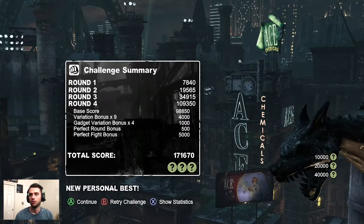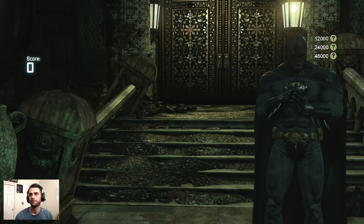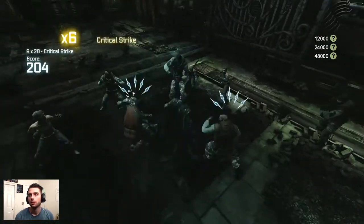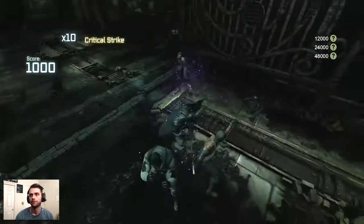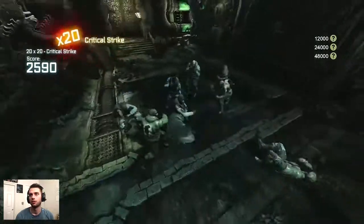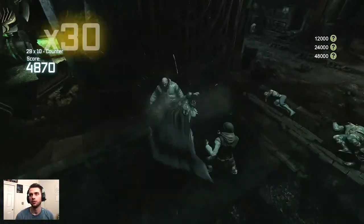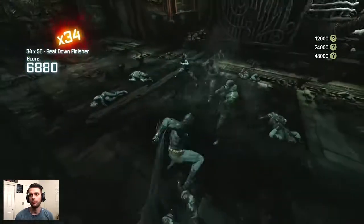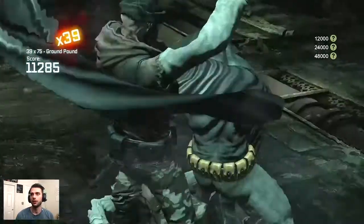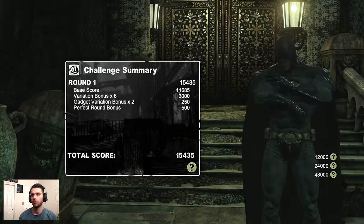Now we're on Hell's Gate extreme — more variety but the battlefield is a bit more secluded in space. Area-of-effect combo breaker gives us spacing. Got the red score into an electric gadget combo breaker. Keeping that red combo meter going into a ground pound — that was a close call; we almost had that enemy get the better of us because I lost sight of him. Thankfully I ended the round with perfect free-flow and perfect night by countering him.